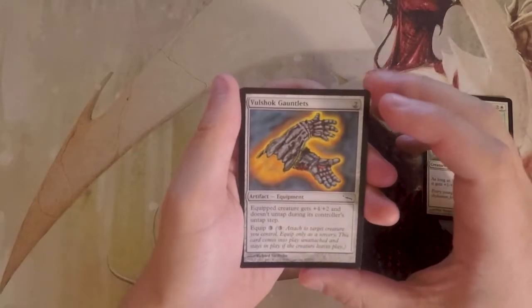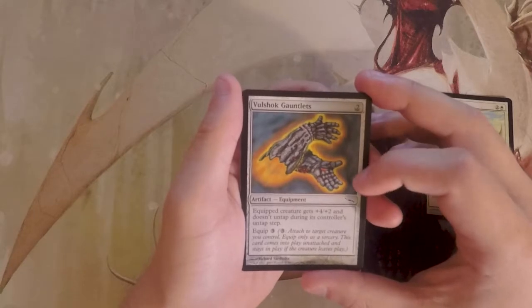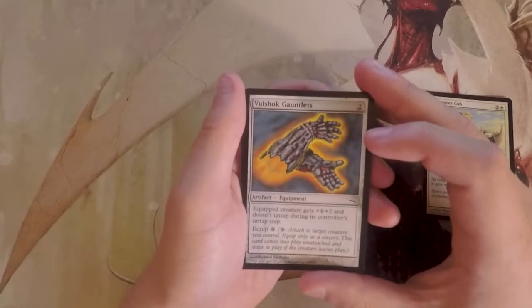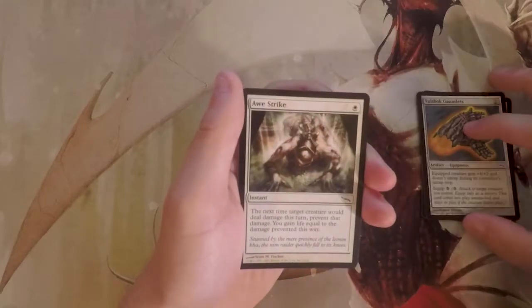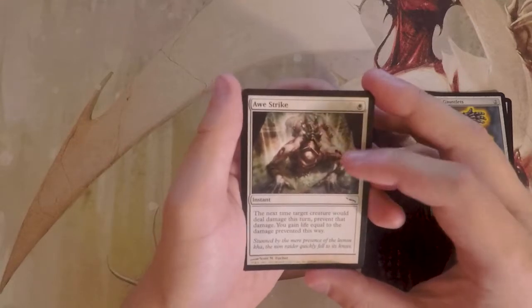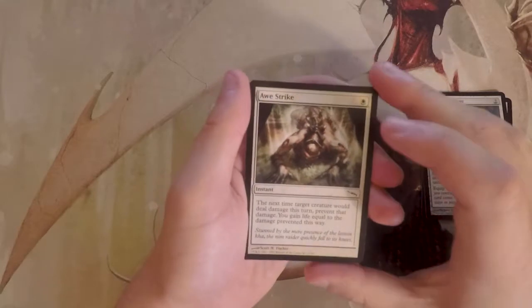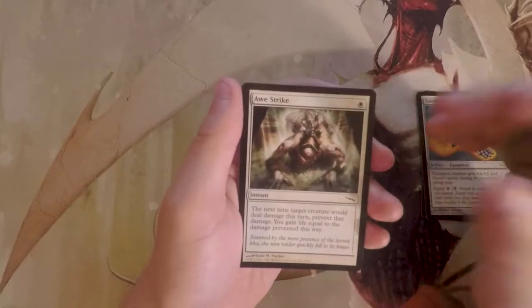Vulshock Gauntlets is an artifact equipment for two: the equipped creature gets +4/+2 and doesn't untap during its controller's untap step, with equip cost three. This is an interesting card — it's basically quasi-removal since you can equip your opponent's creature after it attacks and it just stays tapped. It might actually beat the Cub, so I'll consider it. Allstrike is an instant for one white that prevents damage a creature would deal and gains you life equal to the damage prevented — exactly the kind of card I don't like in limited. It just delays things rather than stabilizing, so I don't like it at all.